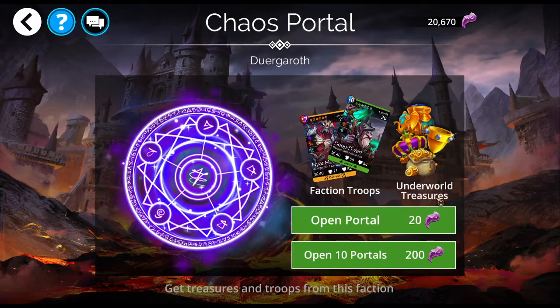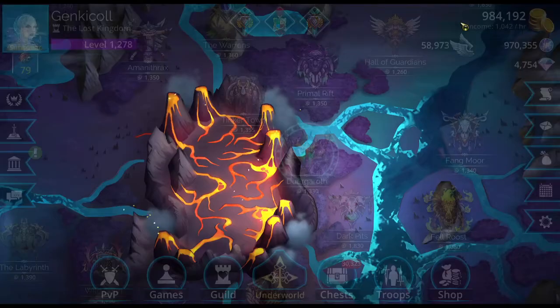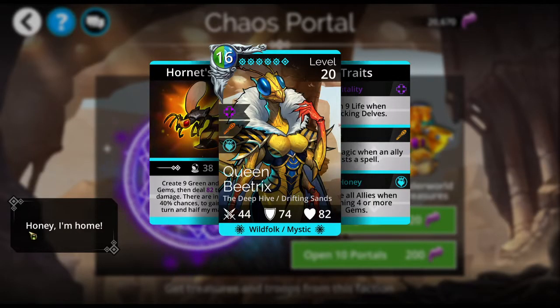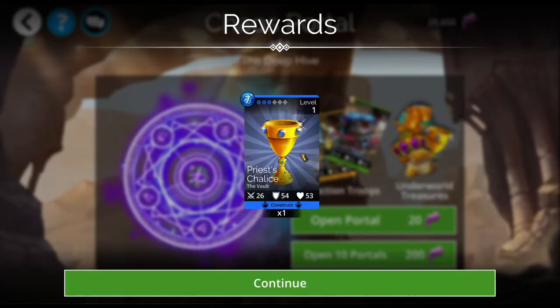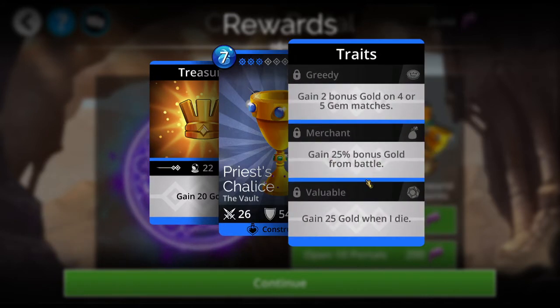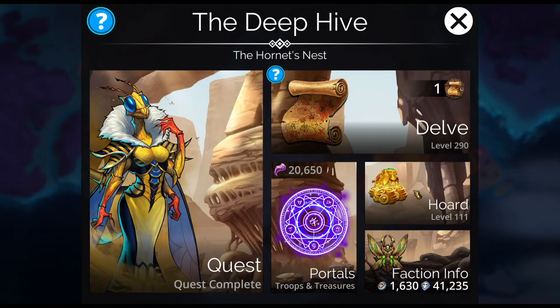Every one of these factions will show you when you go into the portals which troop is the legendary there, so you don't have to go into your troops, go to unowned, and find the faction. If you want to know what the legendary is for each faction, just go in, click on it, and go to the portal once you've got the quest unlocked. My favorite there is Queen Bee — she's such a beast, I love her. Now, what came out of that portal is called a treasure troop. Don't ever put treasure troops into battle unless you're trying to lose in PVP. I wouldn't trade them or level them — the treasure troops are used to help you upgrade your hordes. I'll get into all of that in another video.